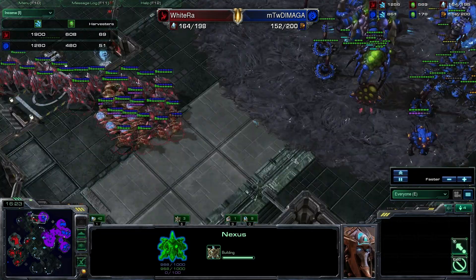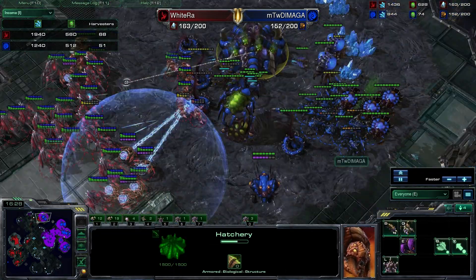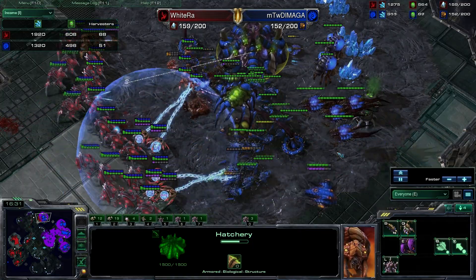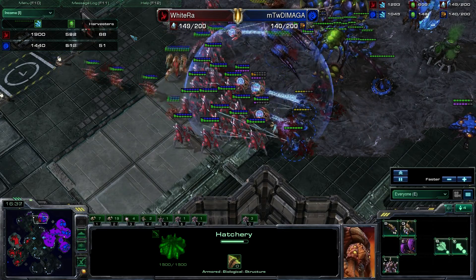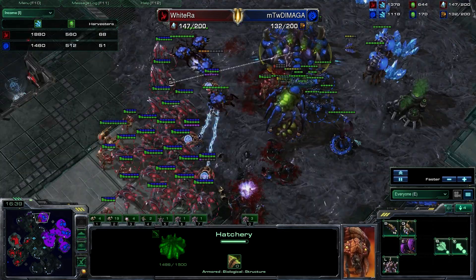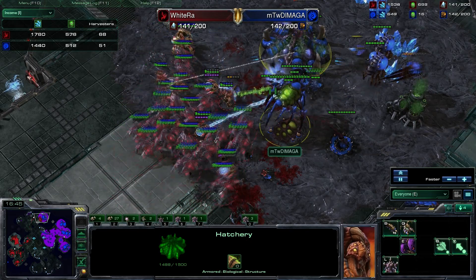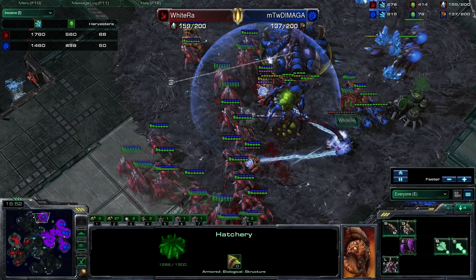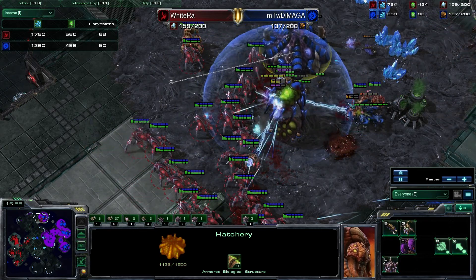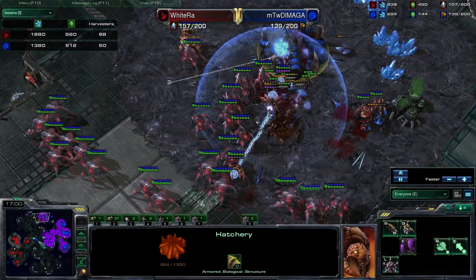The fourth base is about to go up, and I think it's going to go down for DiMaga as well. There are a good number of spine crawlers, but there's a whole army at his front — I don't care how many spine crawlers you build, there aren't enough units to defend. DiMaga is splitting his army with multiple small engagements, which is good when Protoss is defending, but when Protoss is balled up and moving across the map, poking with small unit groups is not effective.